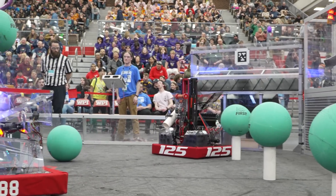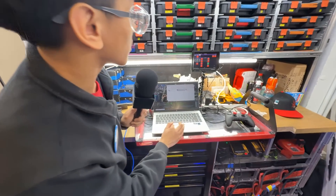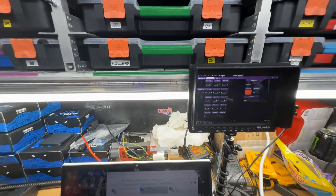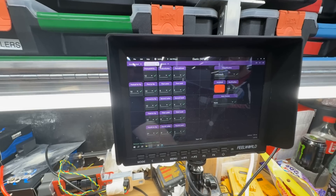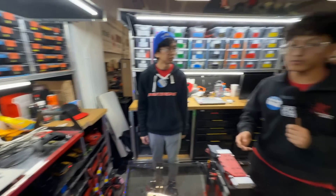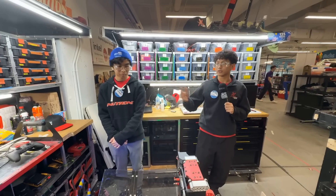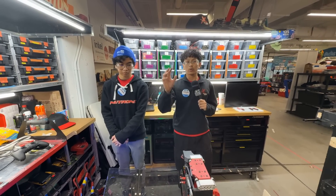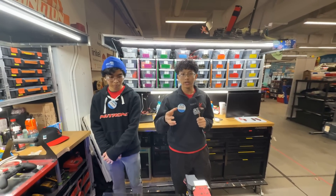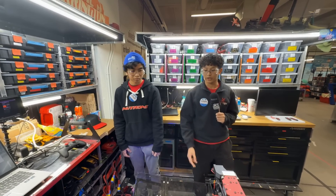If you look at our driver station, you can see how all of our autonomous autos build off of each other. They all build off of separate paths that are strung along from the human player to the reef, and those work synchronously with our lineup command. The backup and retract that the elevator does after we score is actually built into the lineup command, so you don't have to do that manually in PathPlanner.